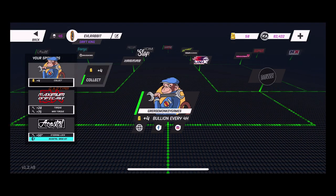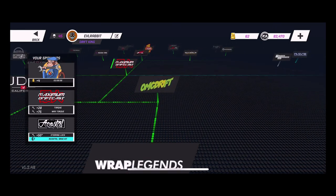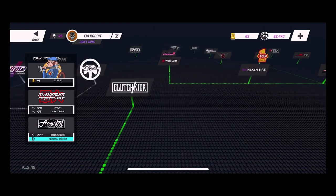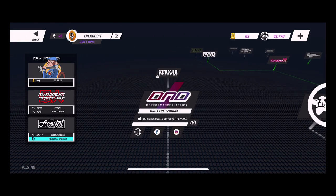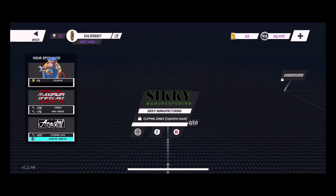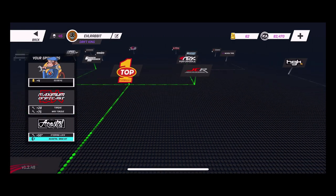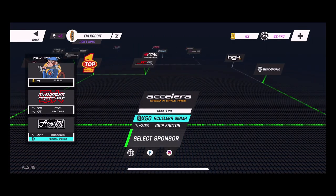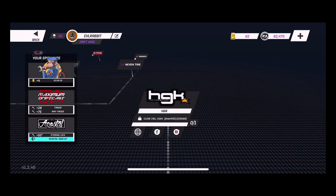Before that, we got to collect our sponsors. Just so you guys know, they did do some updates to the game with some of the sponsors. My sponsor, I believe, is still not working. I believe D&D is working. Siki I do not believe is working still, but they have fixed the tire sponsorship, the shock works, and the HGK, which I don't have yet — I got to find the downhill section and do some close calls.